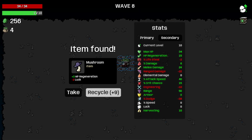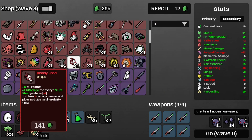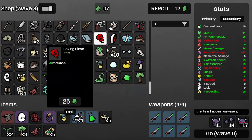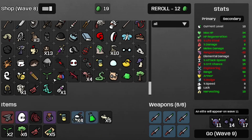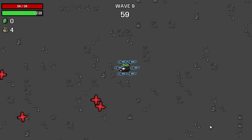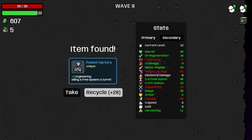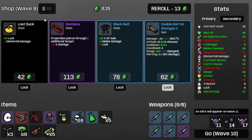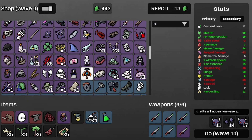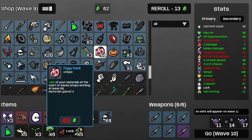And that's wave eight. Recycle the mushroom and get some more attack speed. Let's grab the anvil, then some more trees, and another plant — there goes all of our money. Walk into wave nine, a.k.a. the Speedy Boys wave round two. And that's wave nine. Recycle the pocket factory, get some more armor and some more regen. Let's grab a mammoth, follow that up with some more wings, and load up on those, then grab some more trees.